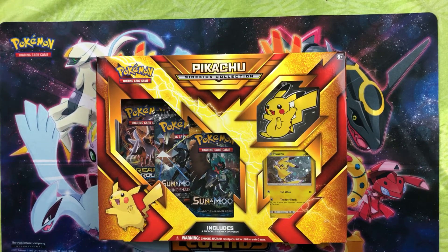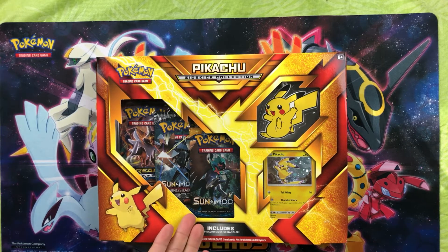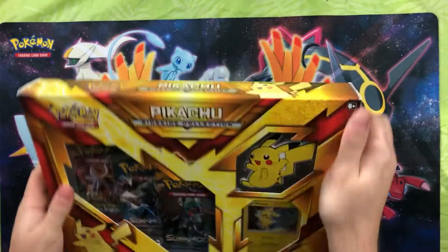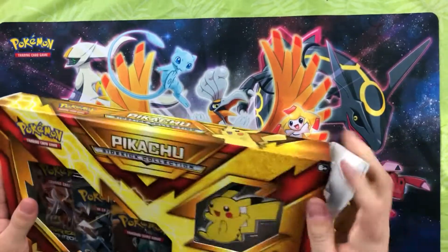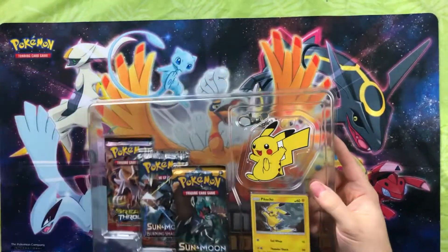Hello, Pokemon YouTubers! This is Jamie Awesome from the Awesome Couple, here to bring you another opening video. This video is going to be on a new product that Pokemon has just decided to release. It's your normal three-pack box with the promo card — usually they do these with a pin or maybe even a toy. This time it includes what they consider a sidekick dangler, basically a keychain. They made this in Pikachu and also with Mimikyu, so I'm going to open up Mimikyu later in the video.